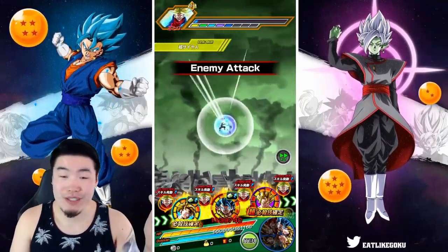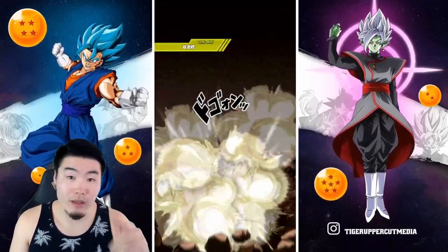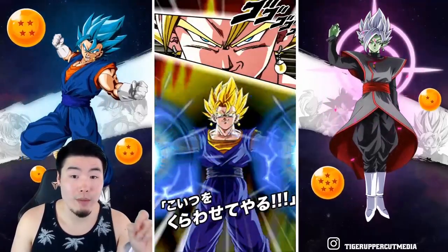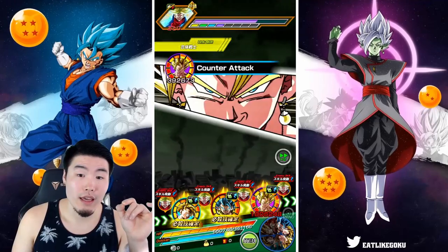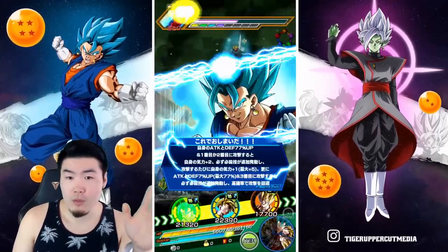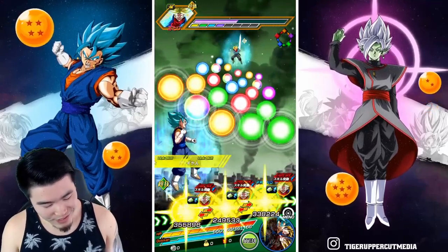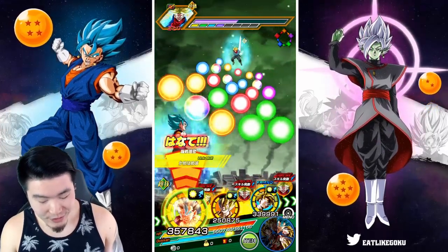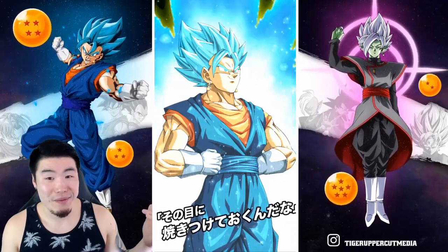Oh, I forgot I didn't even use the active skills yet. So we're definitely going to pop the active skill for STR Gogeta once it becomes available next turn, because Trunks is not at 50% HP yet. But next turn he'll definitely be at 50%, if not dead. So if we get the chance, we should end it off with a STR Gogeta active skill for sure. But before that, let's actually pop the Tech Vegito Blue's active skill first. Here we go — enjoy the beautiful animation, my friends. It is absolutely glorious.